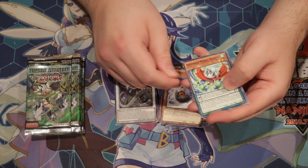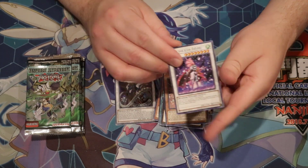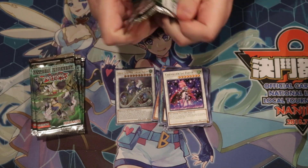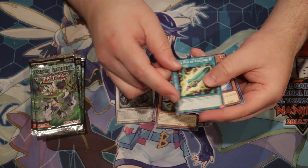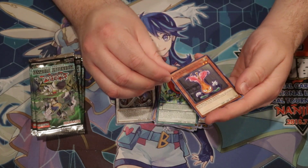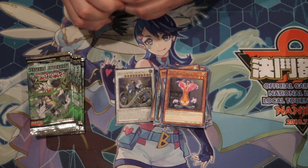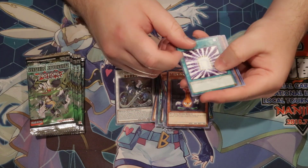Unknown Synchron, a Speed Droid, Tornado, and we got Chevalier de Fleur as a rare. Next pack — we got Sapphire Swallow, much-needed reprint, the Quill Pin, the Synchro, and the Synchro Tuner. I have memories of the video game.